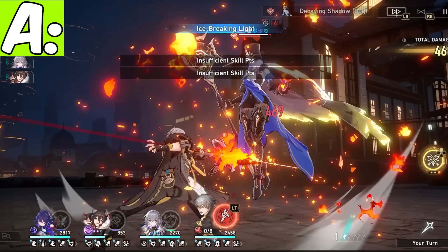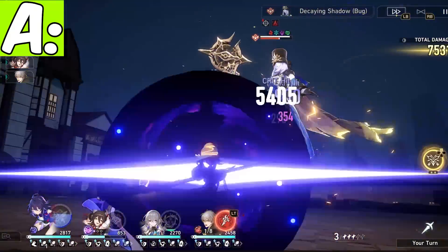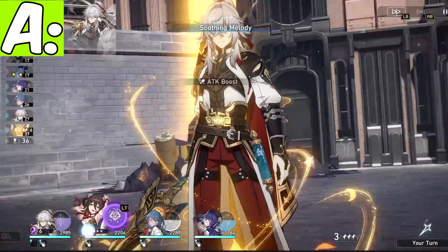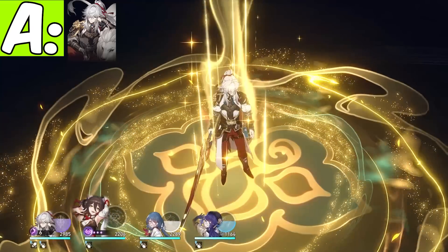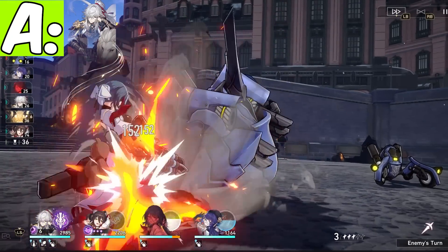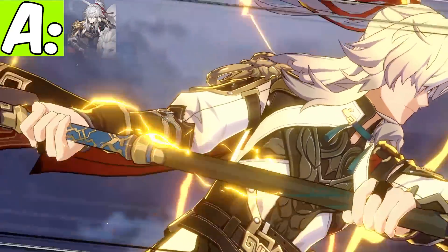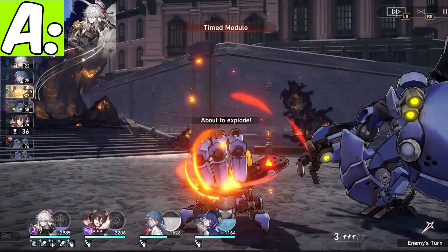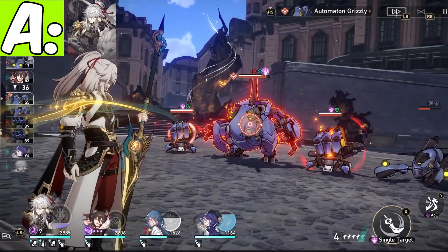When it comes to A tier, I want everyone to hear me out before going to the comments — it's going to be Jingyuan. Jingyuan is our brand new lightning damage dealer, and I want to explain why he's at the bottom of A tier. Being in A is still a pretty high rating, since none of these 5-stars are technically bad and being in A means you're a really good unit. But supports are the name of the game in any HoYo game, and there are just so many supports that go over Jingyuan.